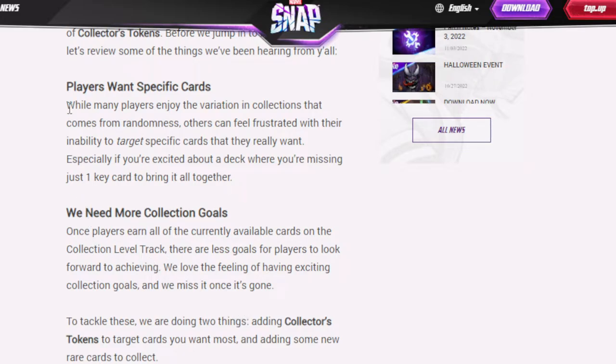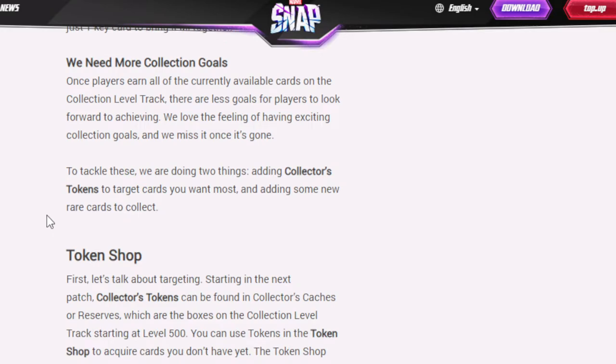People want specific cards. It really sucks going into Pool 3 and getting the weird tech options instead of the big power cards like Doctor Doom. We need more collection goals — once players earn all their currently available cards on the collection level track, there are fewer goals to look forward to. There's no reason for me to level up anymore; I don't get anything good.